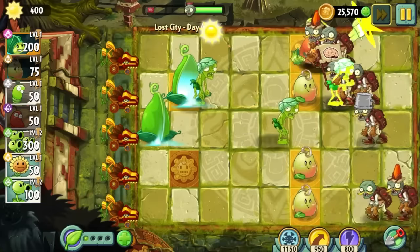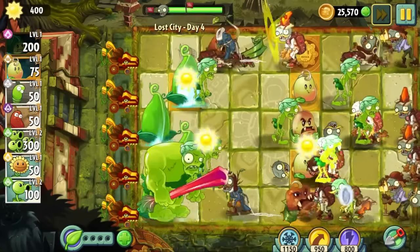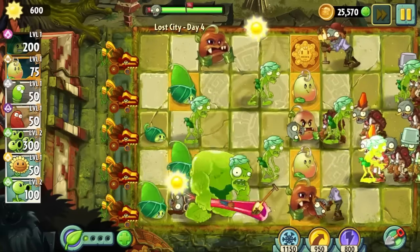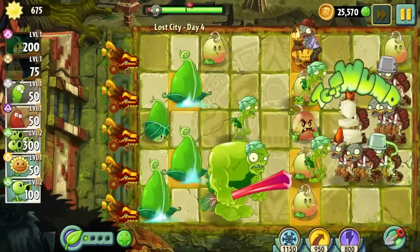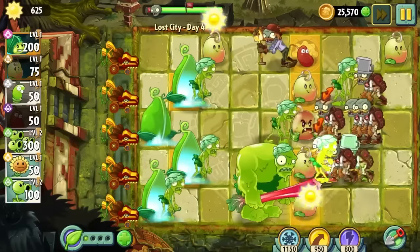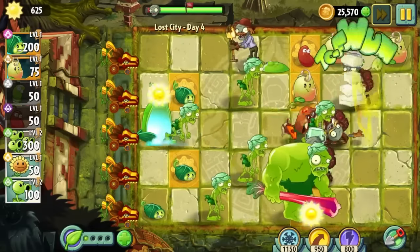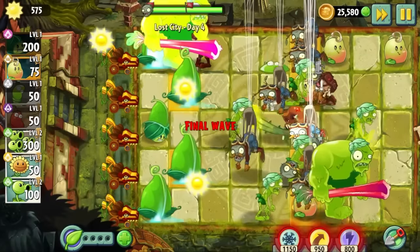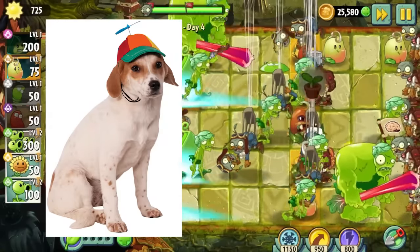On Day 4, we get back to beaning all over the place, and we are introduced to yet another new zombie type: the Shovel Zombie, who at first petrified me. He had my timbers well and truly shivered. But then I learnt if I just placed a beansprout or a chilli bean directly on top of him, then he would just have to attack it normally instead of using his stupid little shovel.